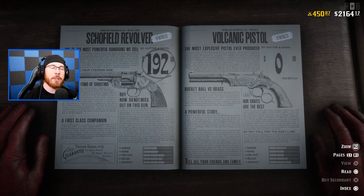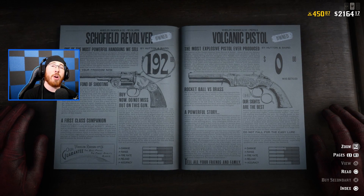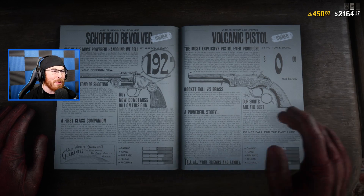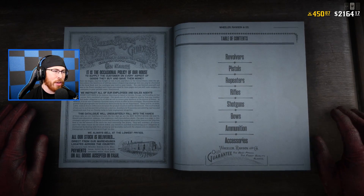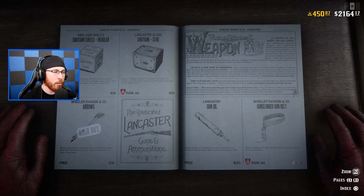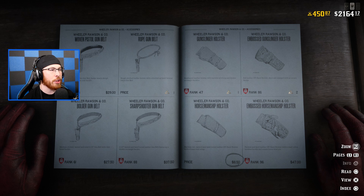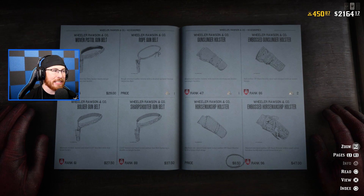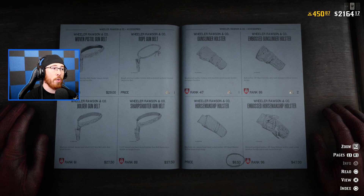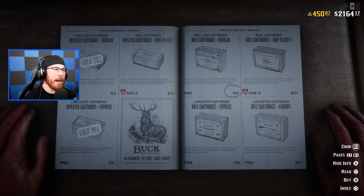Especially if you are a gunslinger double carrying revolvers, you need to be around level 30 for that. You can find out by going to accessories in the book, then to the Horsemanship Holster — that's when you'll get the second weapon slot. You can then carry two revolvers, two pistols, or one revolver and one pistol, which is pretty great.